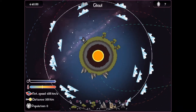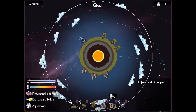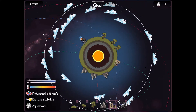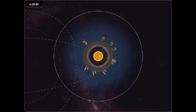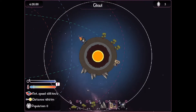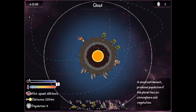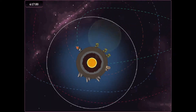It seems like things are very unstable in this place, but it looks like maybe this planet's already stable. It seems like it gets too cold when it's away from the sun, so I might need to put another machine there.